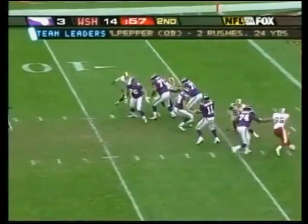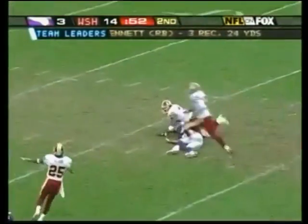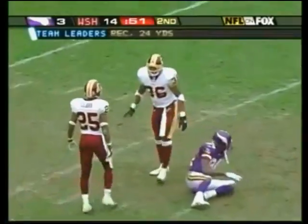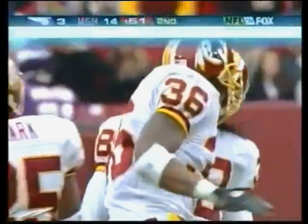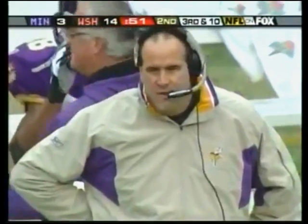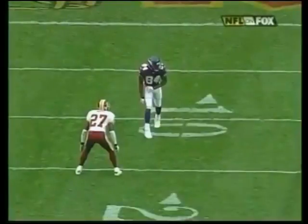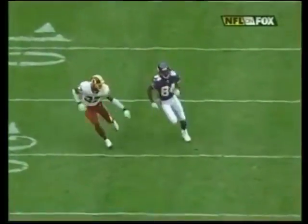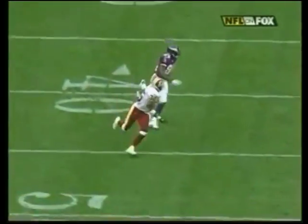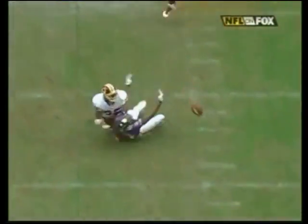Moss to the right — Culpepper back to pass, a lot of time, stepping up, avoids a rusher, throws it deep down the middle. Moss and Taylor are there and Sean Taylor deflects it away! Two playmakers going after the football. Sean Taylor was right there — that was one of the best plays made all year. He was covering the top receiver in the league and stays with him.